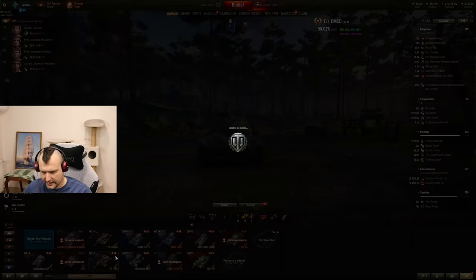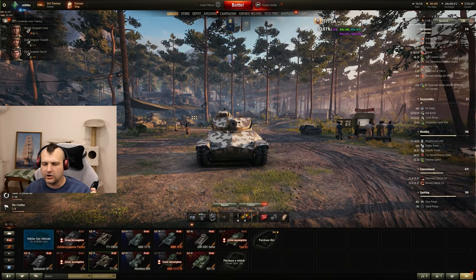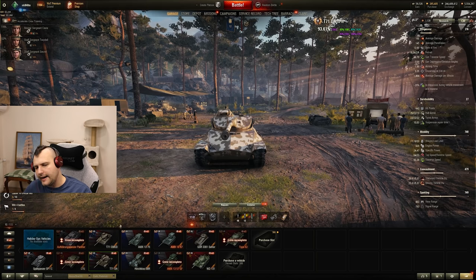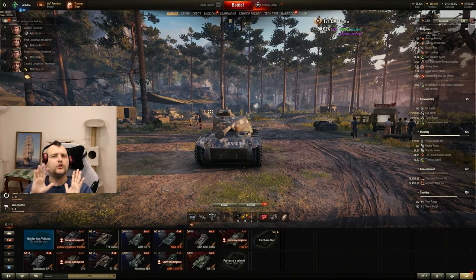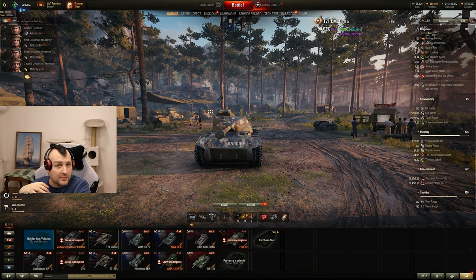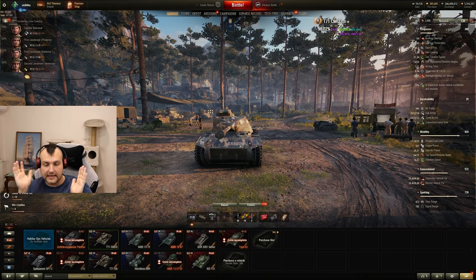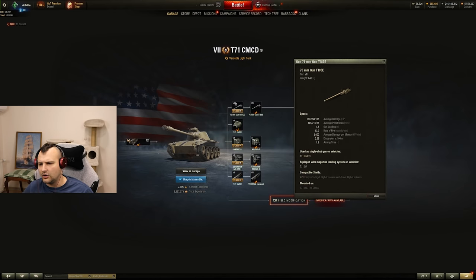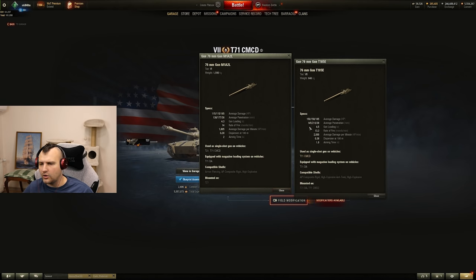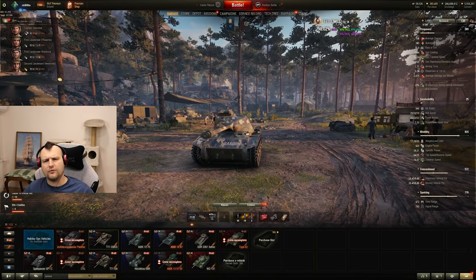This vehicle is the brother of the T71 DA, which is an autoloader light tank with gameplay kind of equal to the AMX 13 57. Not everyone knows how to play with an autoloader and some people struggle with it, so the T71 CM CD is a perfect option — same tank but without the autoloader. The top gun is a no-brainer: more alpha, more penetration, more DPM — basically everything better.